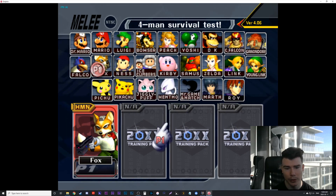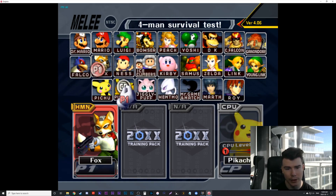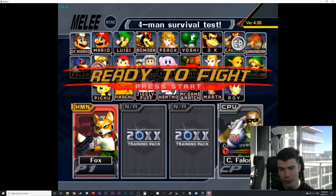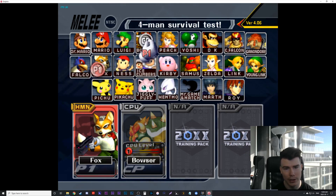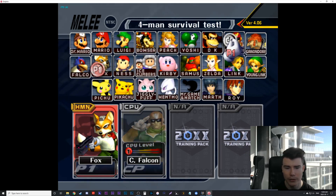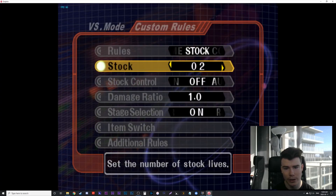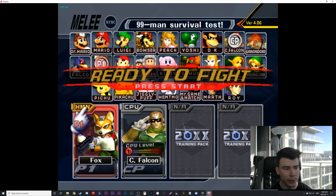With 20xx, the next computer will be a CPU set as the green Captain Falcon. If I put him on player two he'll utilize all the hacks and mods within 20xx, which can be annoying because he tries to kill you really fast. So you could put him on player four instead. Grab him, change him to the right color, leave him there. Go to Hack Pack, change him to the right color. Then go into Options, change it to 99 stocks, go to Additional Rules, and turn off the time limit so we have all the time in the world.